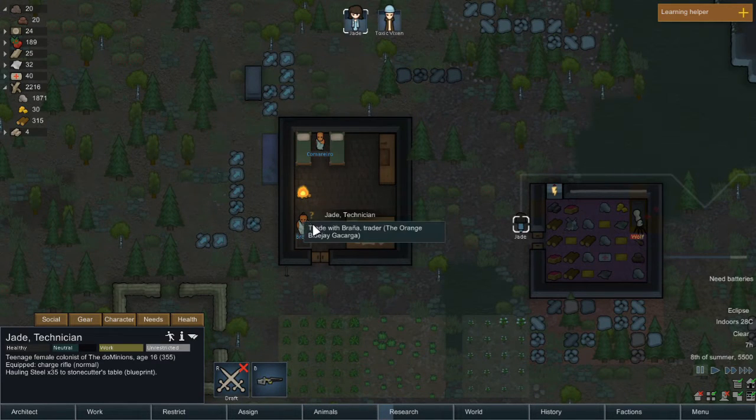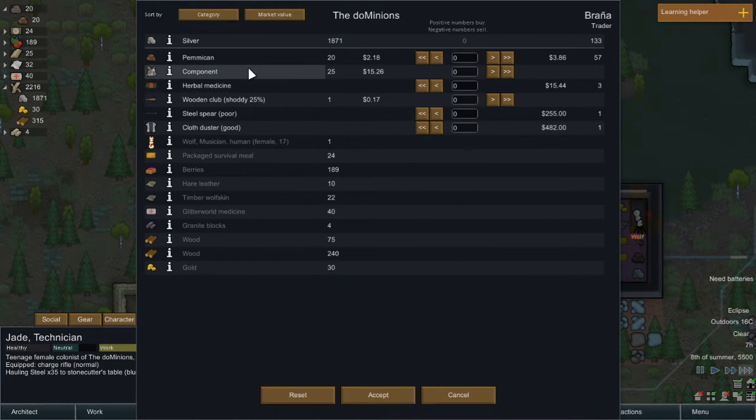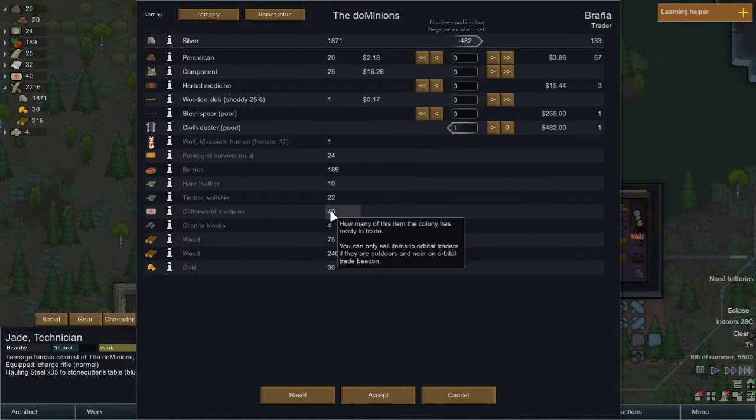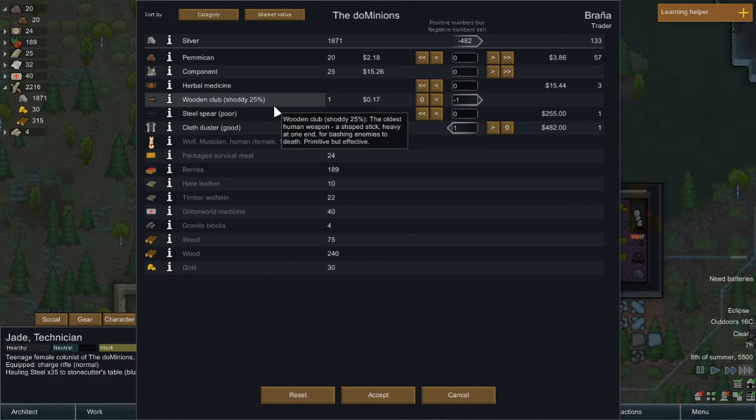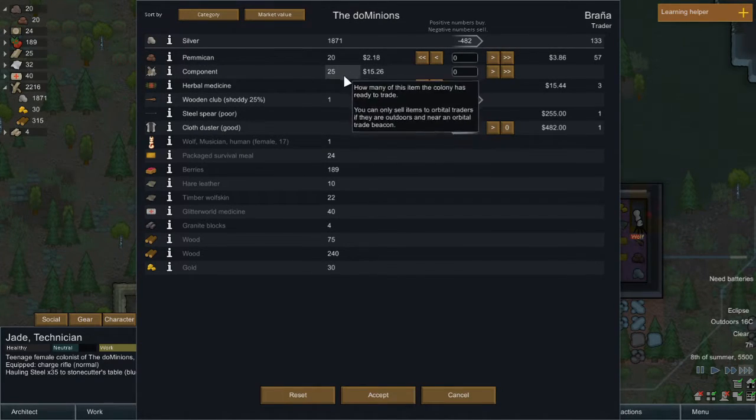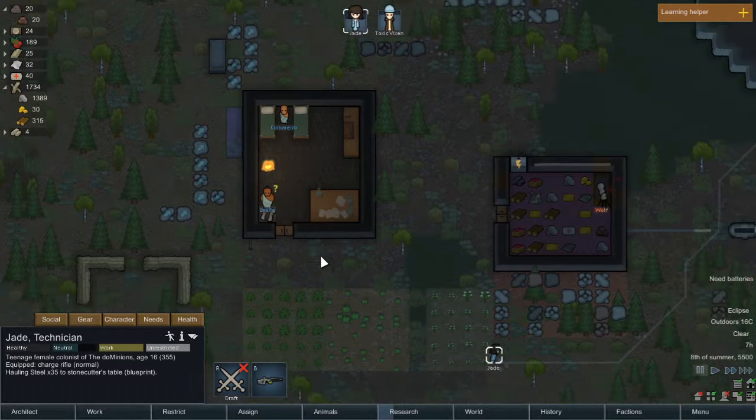Recruit failed — that's fine. What do they have to sell? We don't want to sell any of our components. They've got a spear but we can sell the shoddy wooden club. They do have a cloth duster — that's worth it. I'll get the cloth duster, and we'll sell the shoddy club since it's at 25% condition and just won't last long. We won't sell Wolf. There we go.